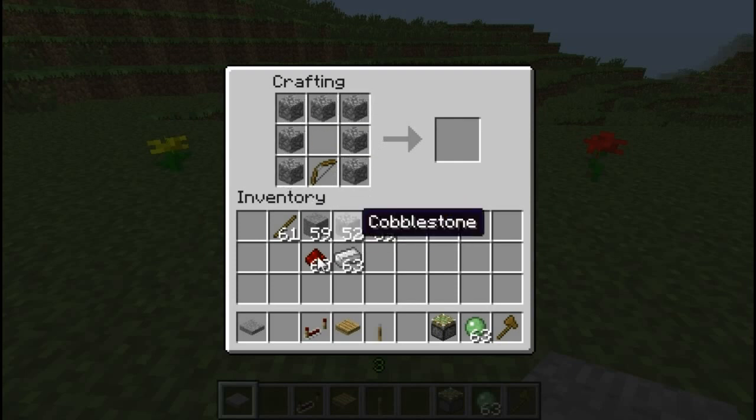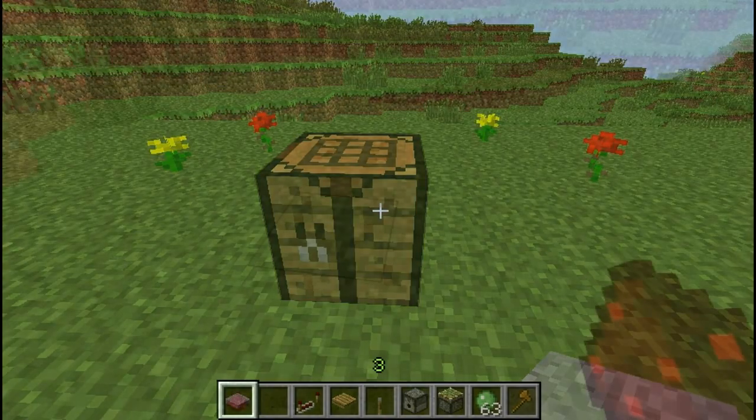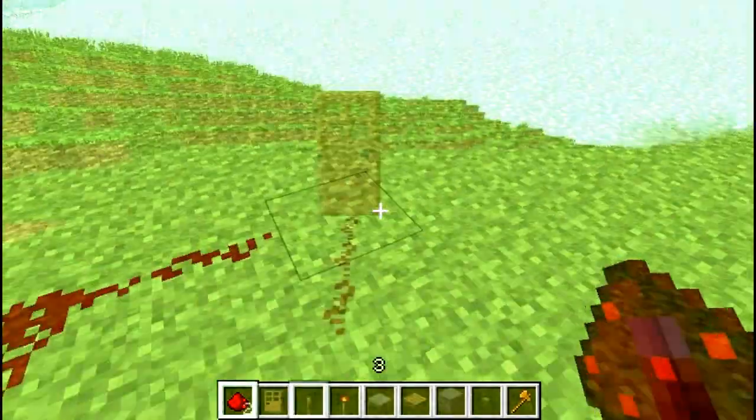This here is a dispenser and it will shoot or dispense something stored inside it upon being powered. Redstone dust, right-clicked onto the ground, makes up the wiring, so to speak, and provides a route for power to travel through.